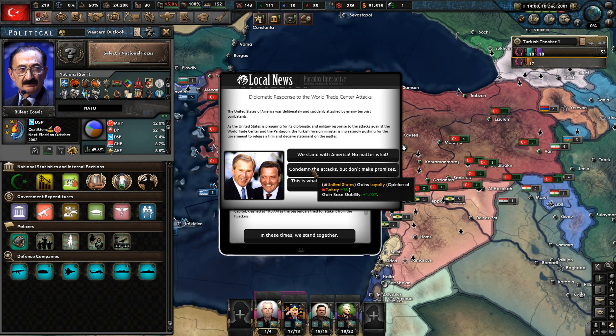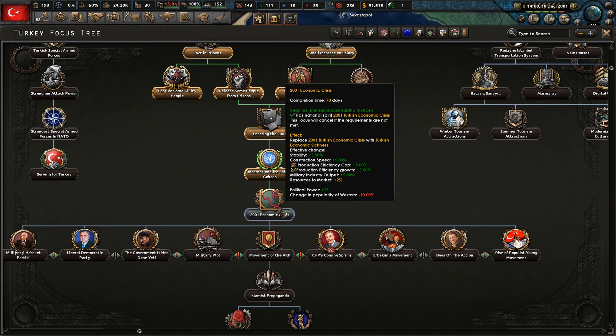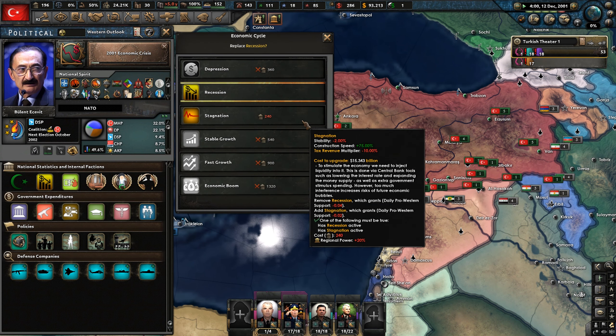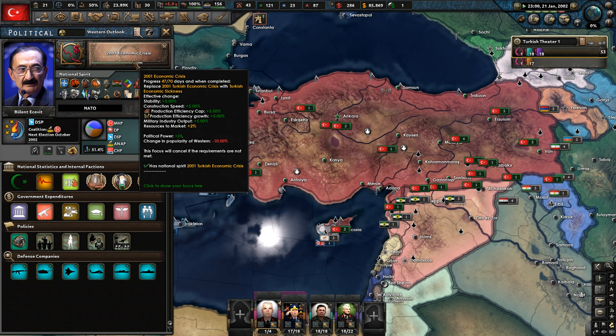It's asking if we should stand with America — I think we will. We don't want to rattle the nest; I think we stand with them, because they might fabricate something to invade us, you never know. We'll try and get the economy to stagnation at least. We can bring back the economy slightly. It's January 2002 now, and we're going with the 2001 economic crisis, which will increase our production and construction speed.